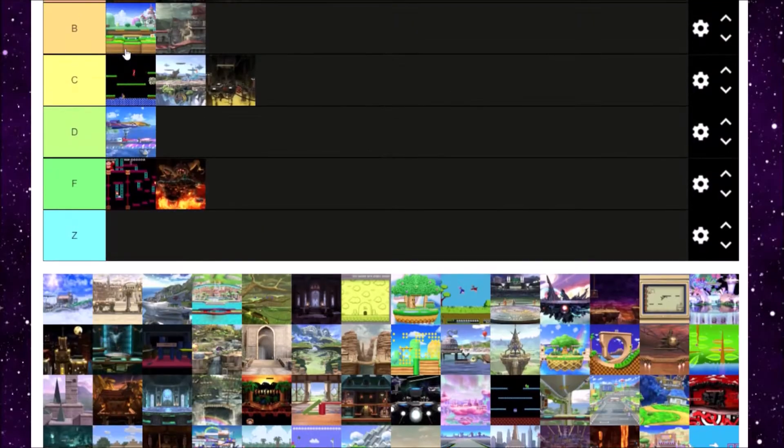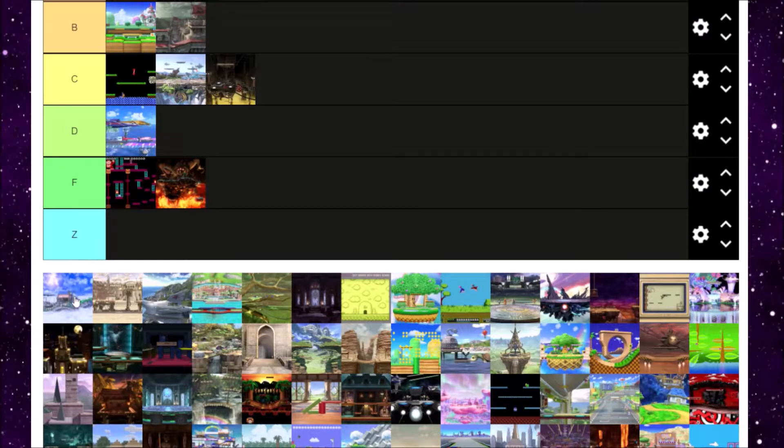Up next is Cloud Sea of Alrest from Xenoblade 2. I've never played Xenoblade at all, so the stage has no personal connection to me. It's still an alright stage to play and it actually looks really nice. Not much to say about this one — I'm just gonna put it in B tier because it looks nice.